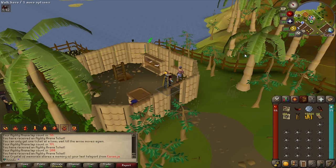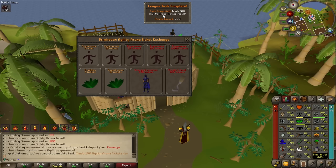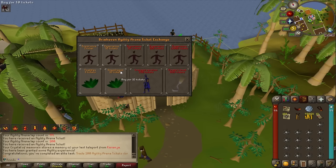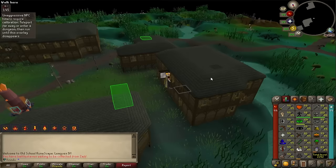Since we're training agility anyway, I got 110 tickets from the Brimhaven Agility Arena. Trading in 100 at once gives league points — 900,000 XP right there, level 97 agility! With the remaining 10 tickets I buy a snapdragon — another task.